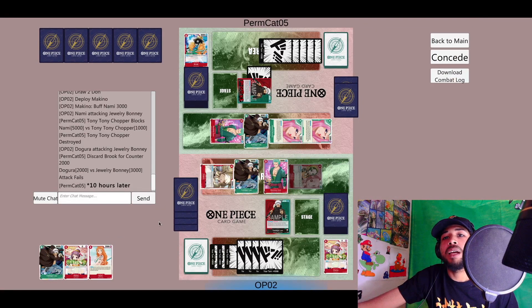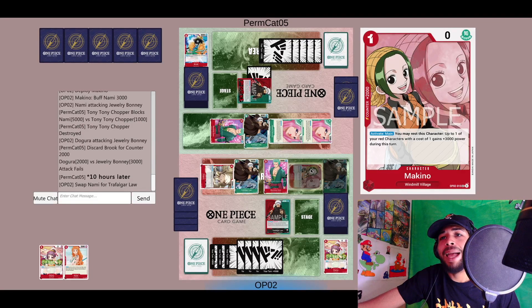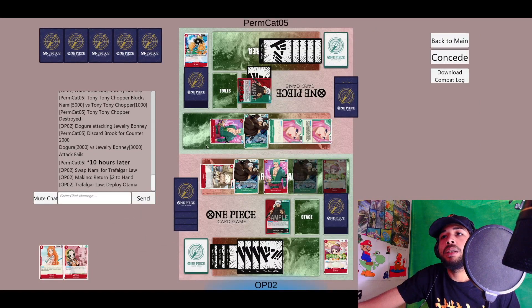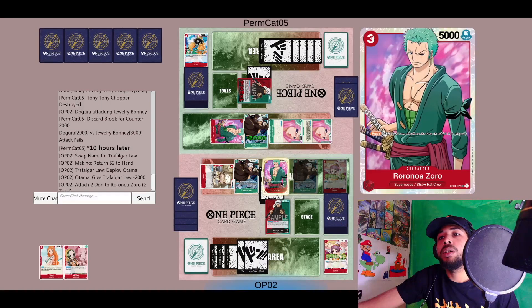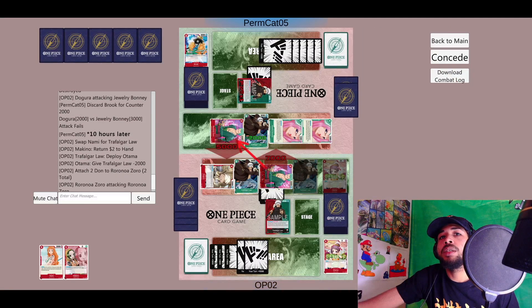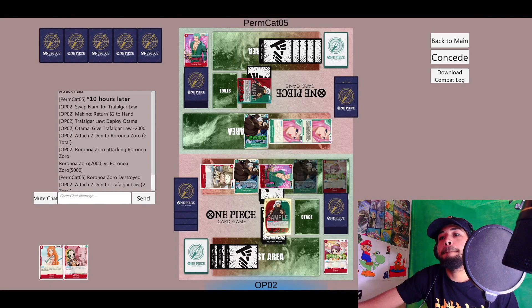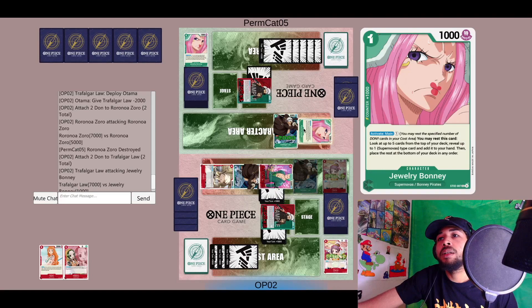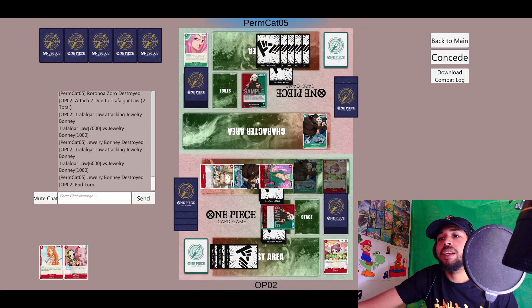We're going to bounce back Nami, throw up the Law, use him to bring back Makino, put Otama on the Law, then attack Zoro for 7K, Bonnie for another 7K, and attack the last Bonnie for 6K. Then we pass.